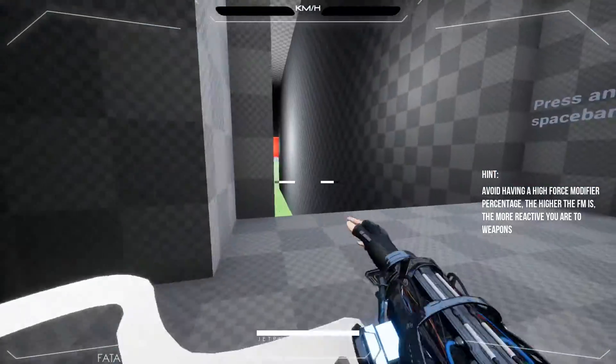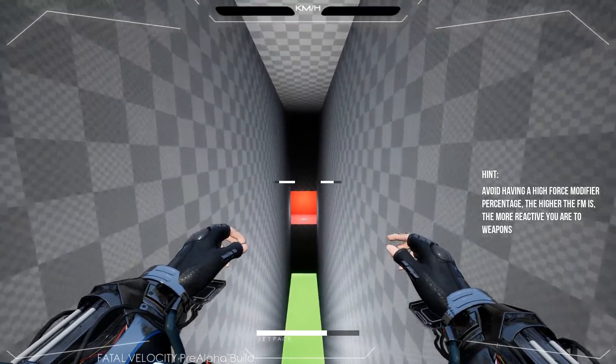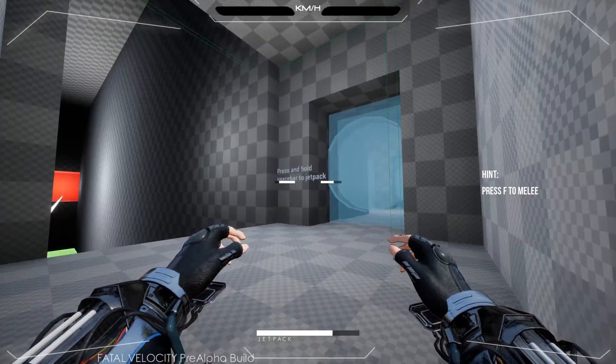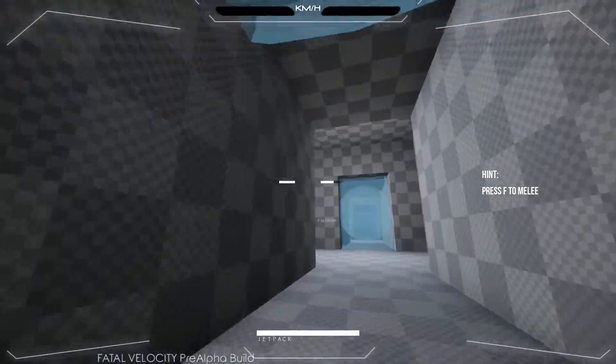Press and hold Spacebar for a jetpack. Oh, that would have been nice to know. There you go - you can see down the very bottom there, I have the jetpack meter. It's working quite nicely. So it unlocks the next room. Makes sense.